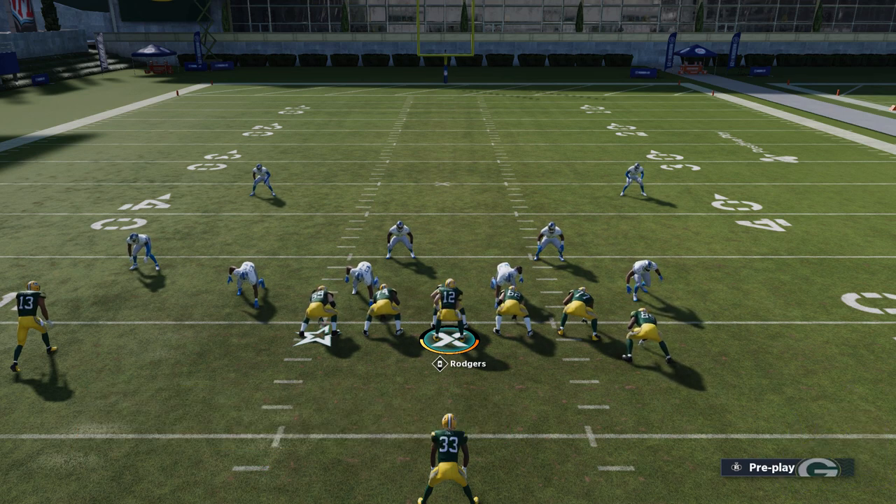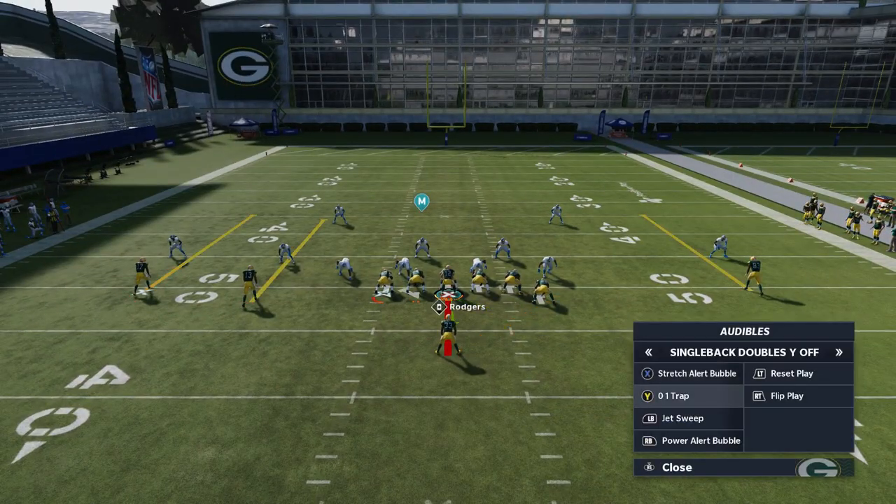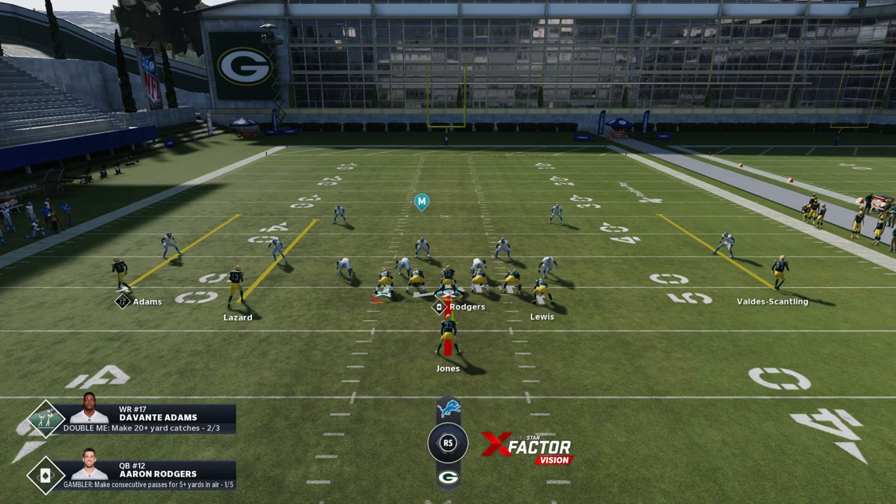Let's get right into the reads. This first play is a really simple read. The stretch alert bubble and the 01 trap are the two plays I use the most — it's a single read play. On a defense like this I could run either one, but the best read is going to be the 01 trap. The 01 trap goes straight forward toward the center, but the hole can be straight ahead or one cut left or right, depending on which gap over the guards opens up.